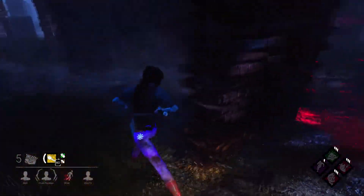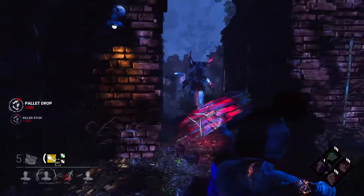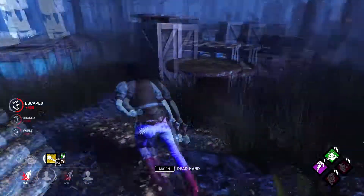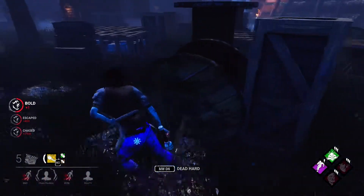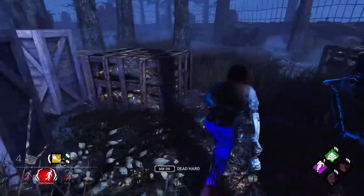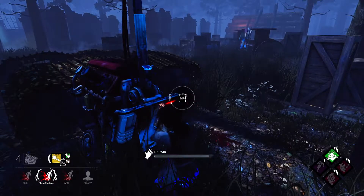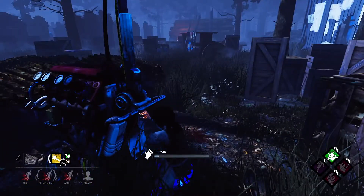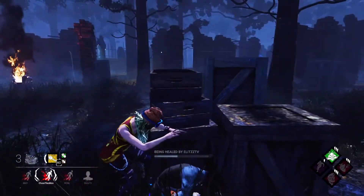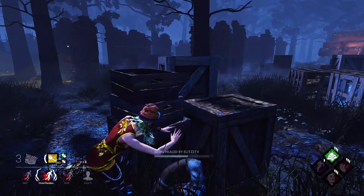I don't know if I did it that time or if she was just respecting the pallet preemptively. She didn't fall for it. I tried to spin, couldn't do it exactly. She's reloading so I'm gonna try to get more distance. We're not gonna go to Shack if she continues chasing, because Shack is not ideal against a Huntress — especially if they know what they're doing, they can usually get easy hits on you there.